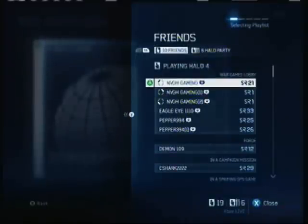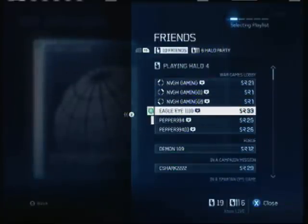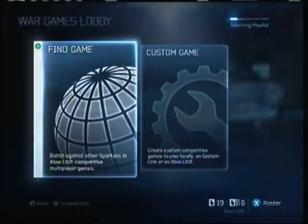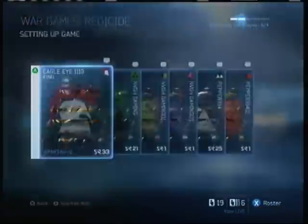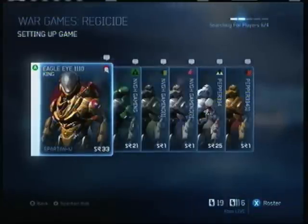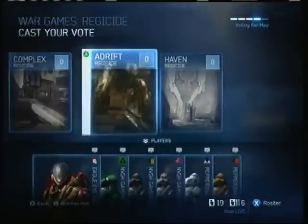Hey guys, Nate here with my friends Pepper and Eagle Eye. We're going to show you how to lock lobbies on Halo 4. Basically what you need to do is have you and two friends, and you each have to have another controller so you can log in a guest. Once you log in a guest, go into a Regicide lobby — Regicide is a six-player free-for-all game — and if you each have a guest it's six players and nobody else can join.